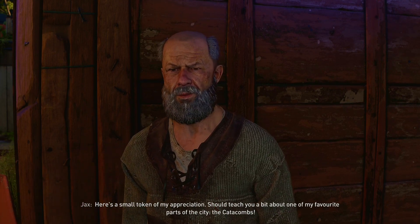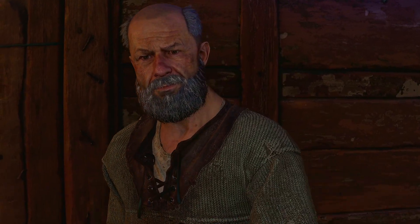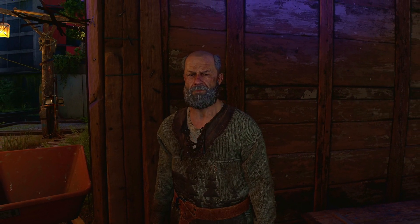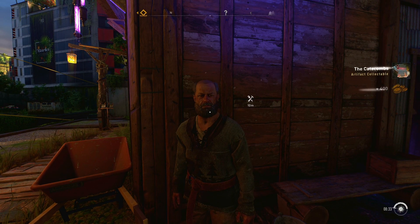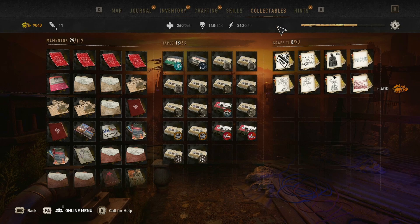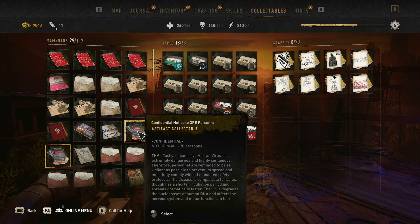He gives us a small token of appreciation — an artifact collectible about the catacombs. Side quest completed: History Quiz! Some of these collectibles are actually hidden — you need to do side quests in order to get a few of them.